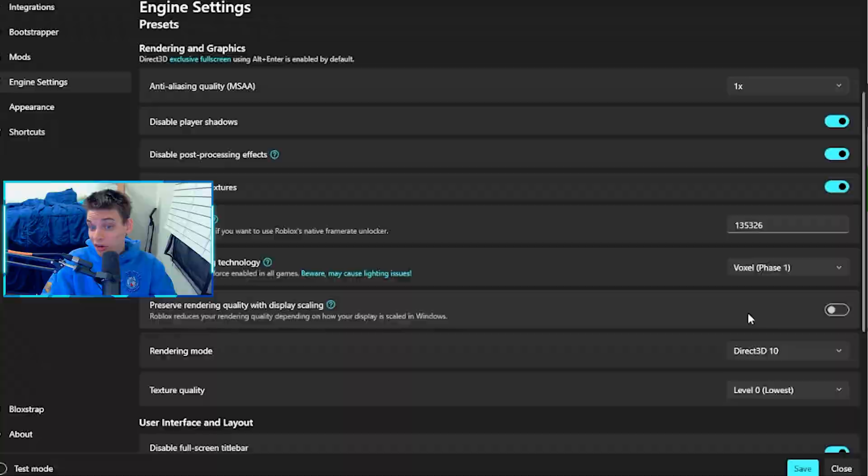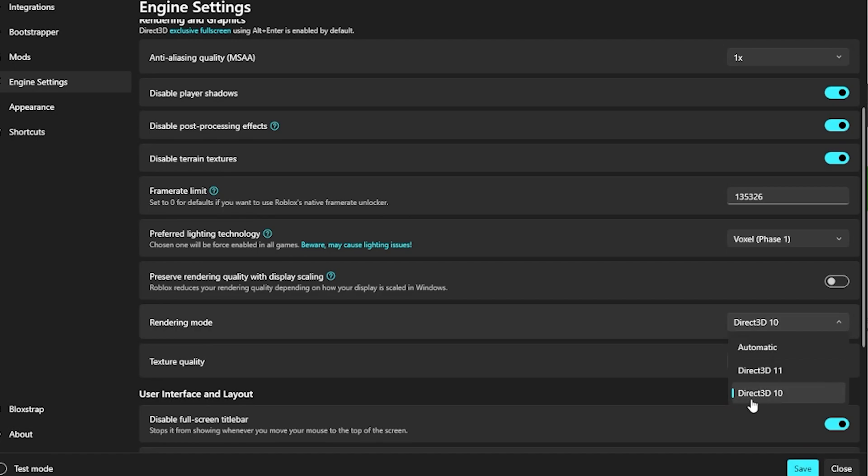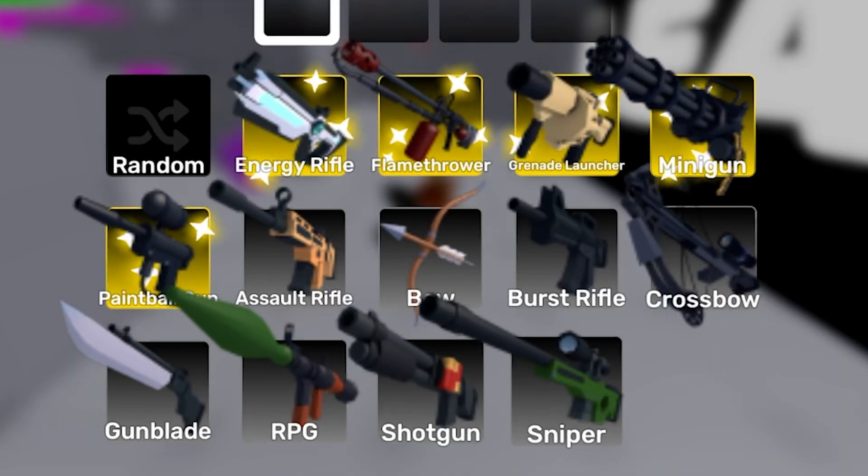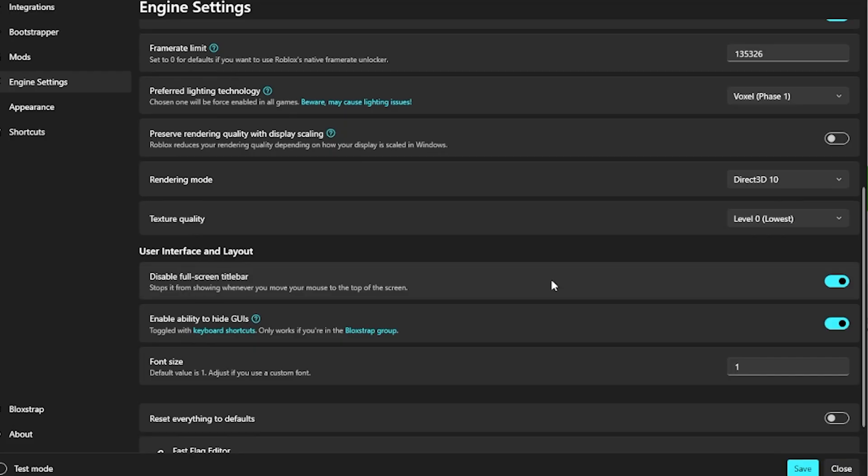Keep pre-save rendering quality off, as it can cause problems with your monitor and rescaling. For rendering mode, you can choose whichever you want, but keep in mind higher numbers require more resources as it's newer technology — I found that DirectX 10 gives me about 200 more FPS. For texture quality, use either one or lowest. Lowest removes textures of things that don't need to be seen, such as photos inside of Roblox Rivals. You can disable or enable full screen as you prefer.